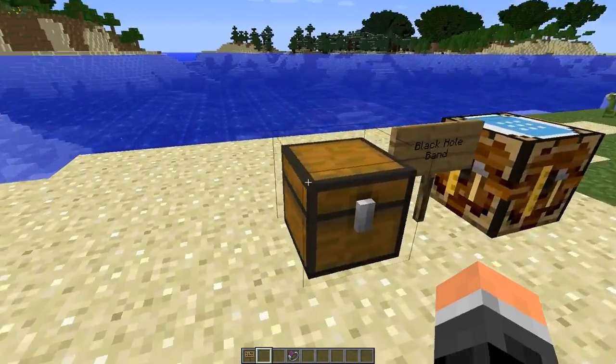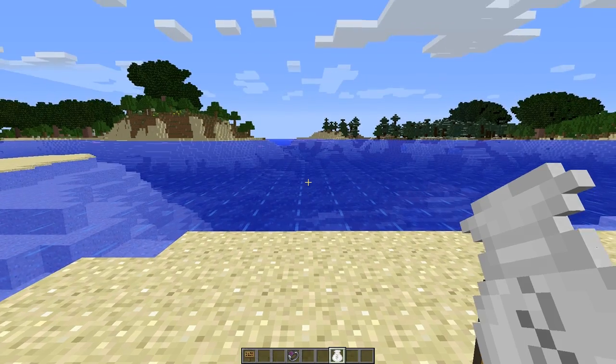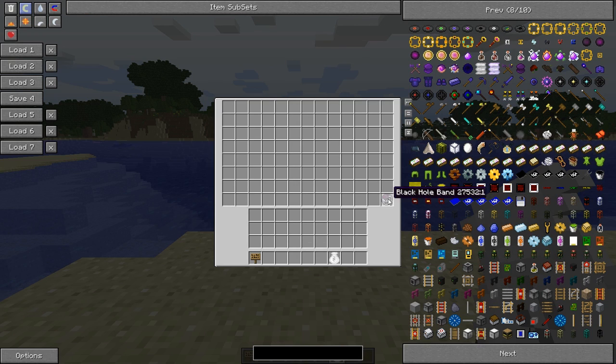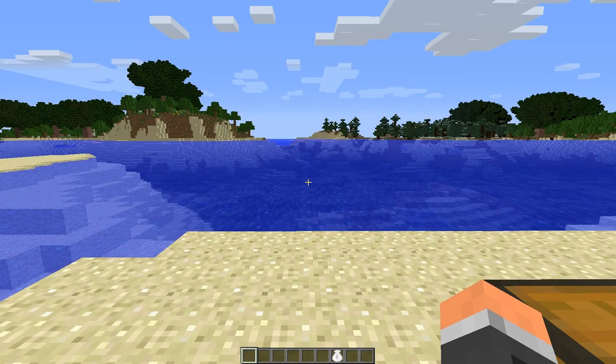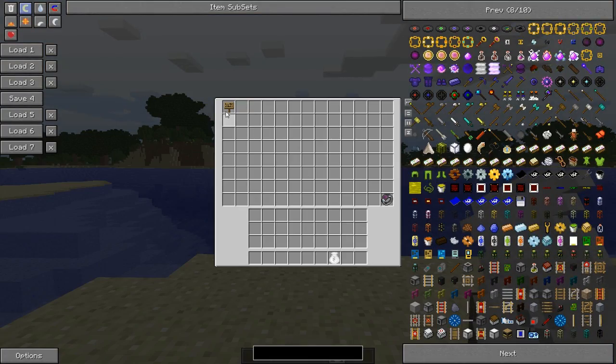The way you'll probably end up using this item is with one of these. So you'll pop it into the bag, it'll automatically turn itself on, and then whenever you throw items away or you break any blocks or something, it'll automatically go into this bag.